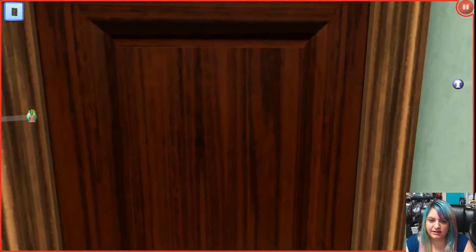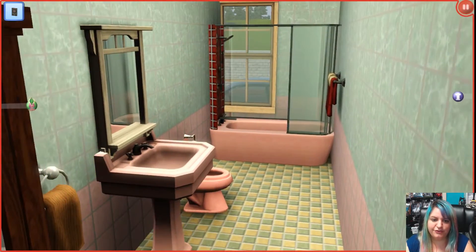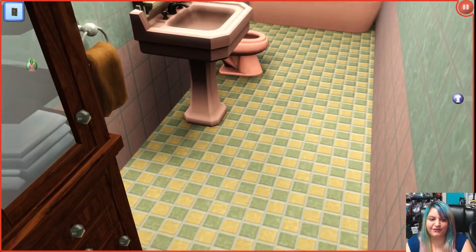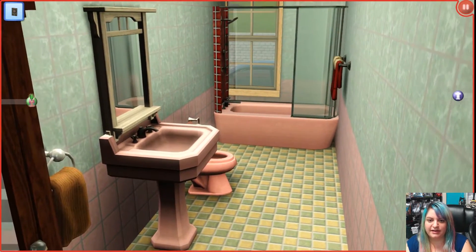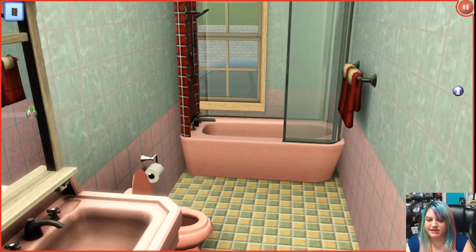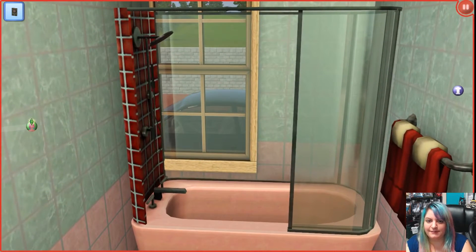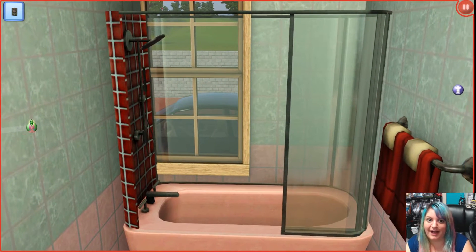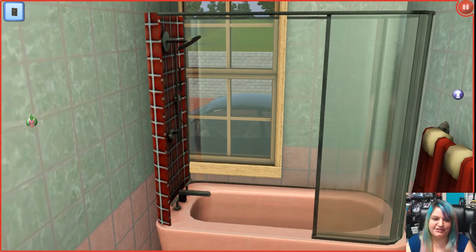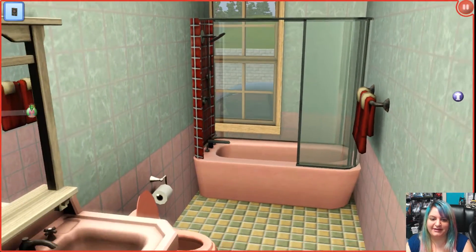And the next door takes us to a bathroom — cool! It's a nice little pink and turquoise minty-green bathroom. I don't know if it's supposed to look old-fashioned, but I think in the fifties and sixties they used a lot of these colors. Maybe this house could use a little bit of a remodel, but I personally like it. I even like the brick pattern on the shower. Nothing wrong with that bathroom at all.